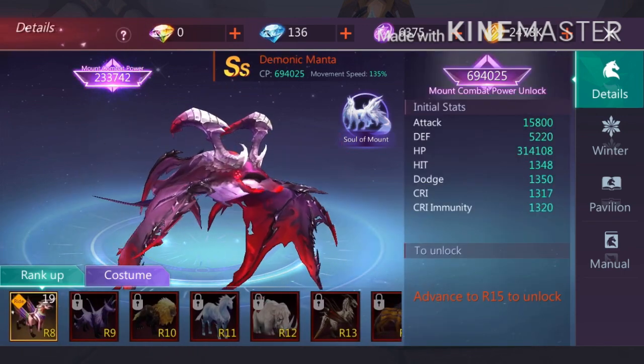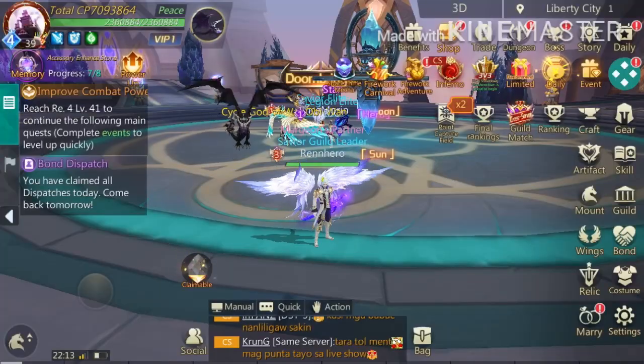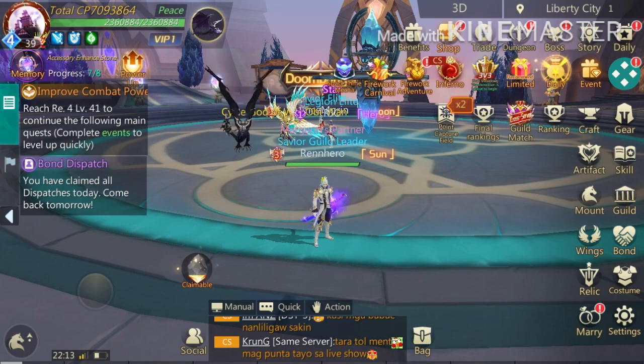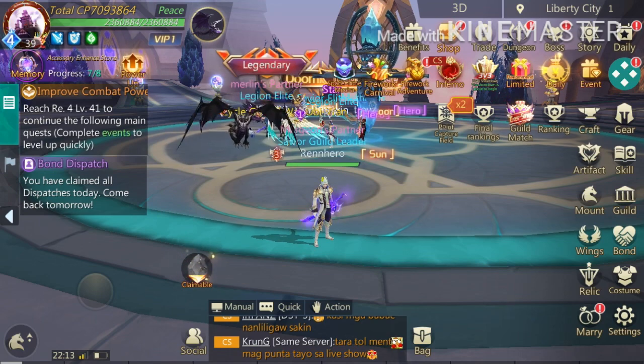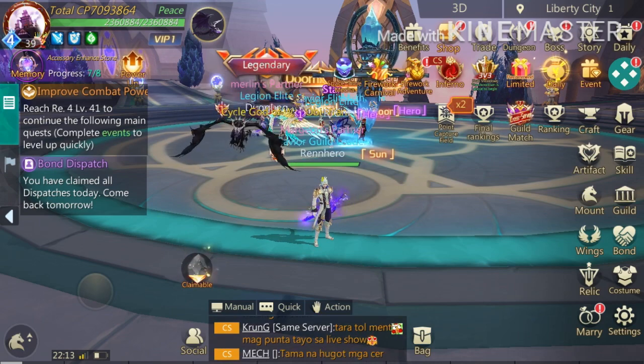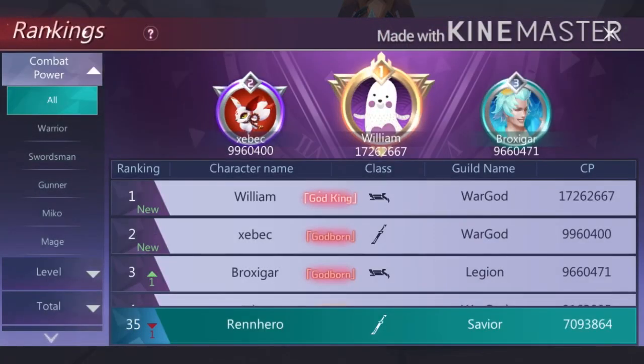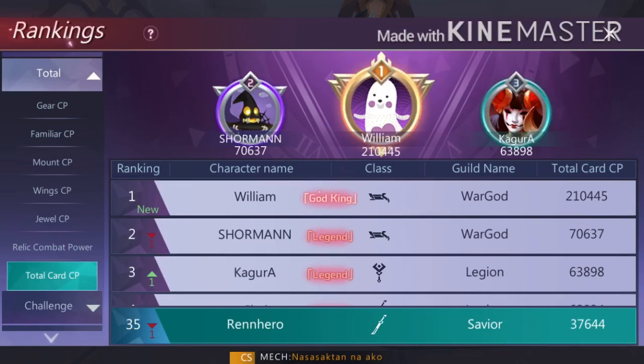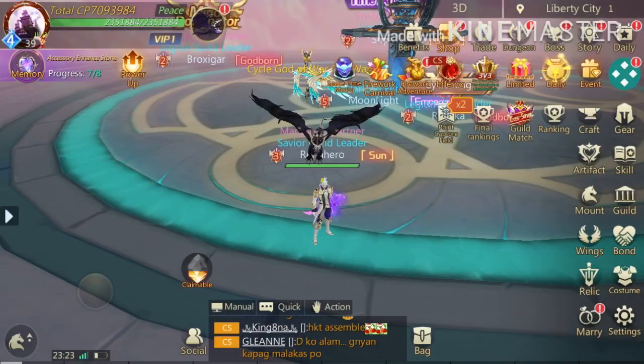Part of the update also includes the total ranking of the card — if you go to Rankings and then Total, you can see the total card CP there. They've also lowered the difficulty of the first dungeon in every chapter in Rune Trials.